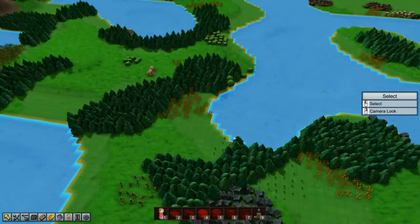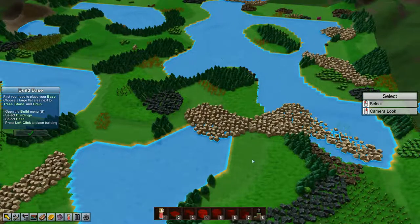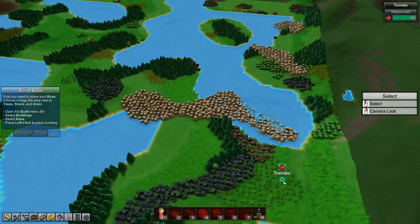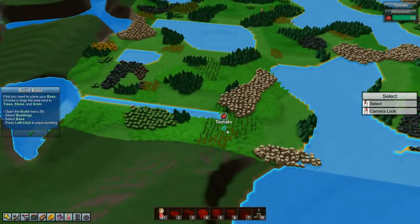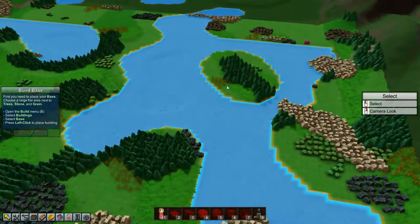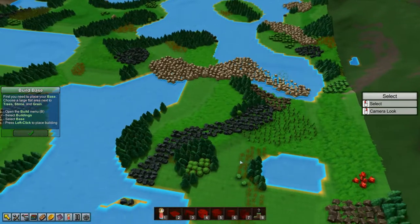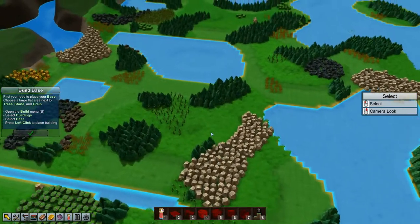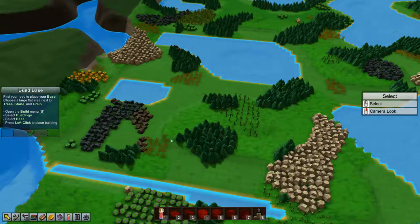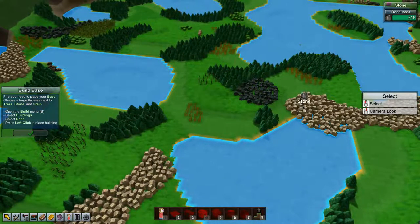Let's see where we want to build our base — what looks good. We need stone, we need trees, and we need some grain near our starting base. I don't actually see any grain anywhere — oh yeah, there's some. I actually thought all of this was sugar but it's grain; it just changed color. It used to be yellow and it's not yellow at the moment. Over here looks pretty good — we have grain, we have stone, we have trees, we have some tomatoes nearby, we have herbs. That looks pretty good.